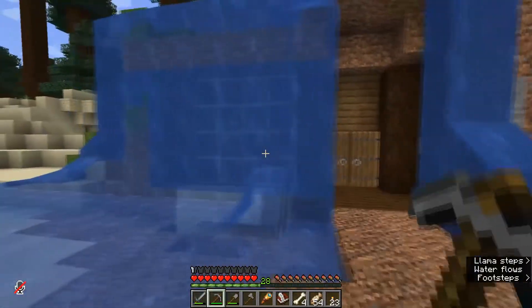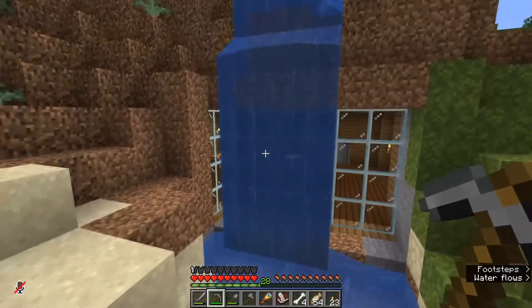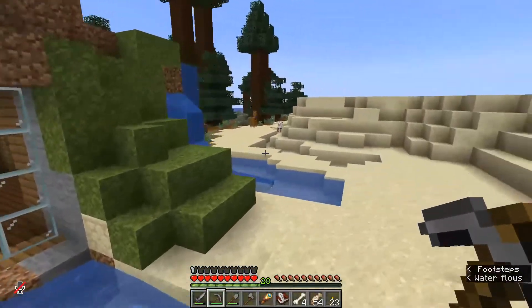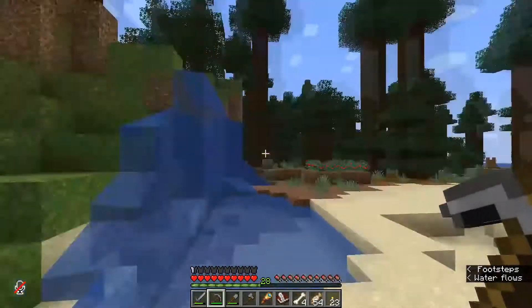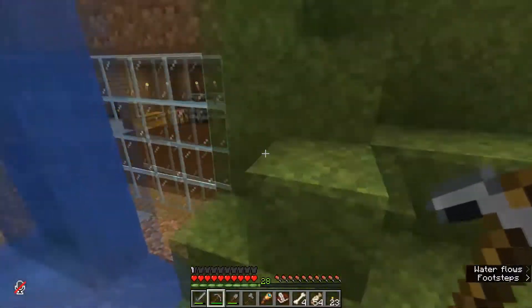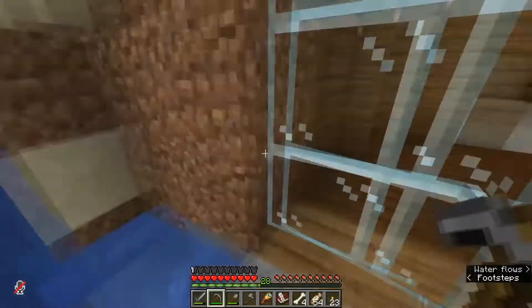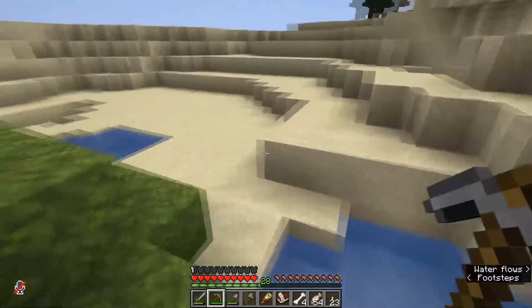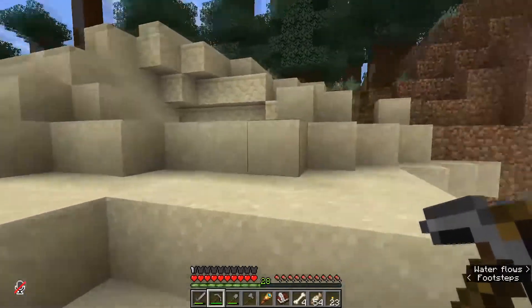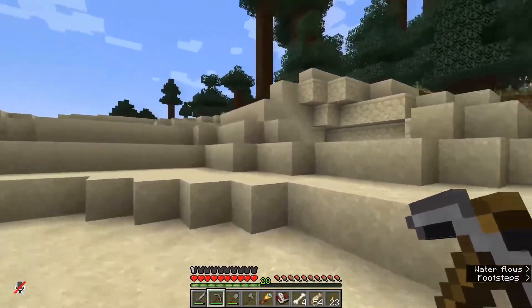Labeled everything. Comes complete with a lovely little water feature here. I would have loved to see this extend across the windows, but honestly I like it. It gives access back here as well as kind of opening up those windows a little bit so you can actually see out — not that those windows are facing anything.